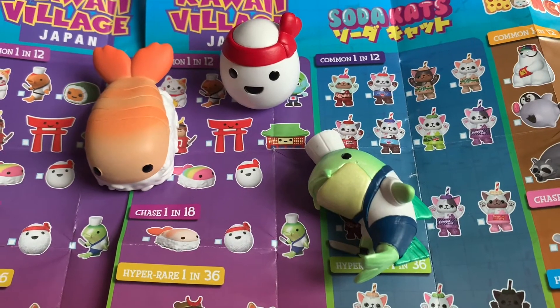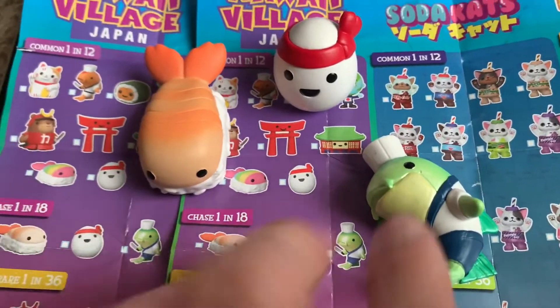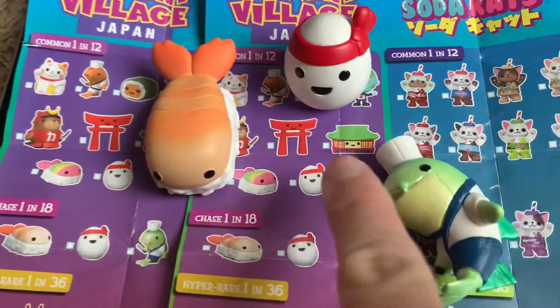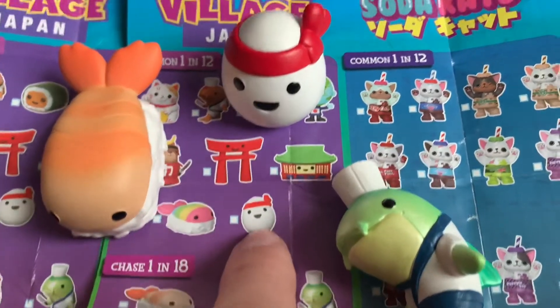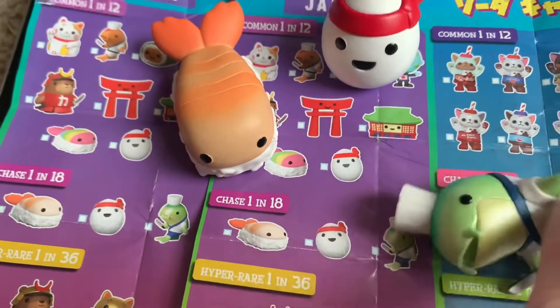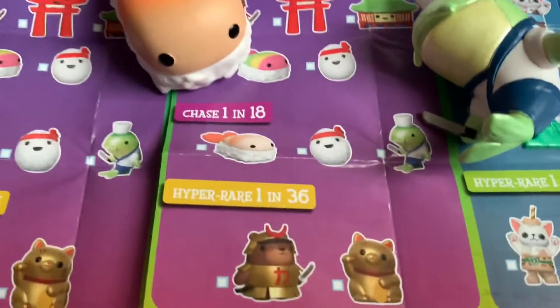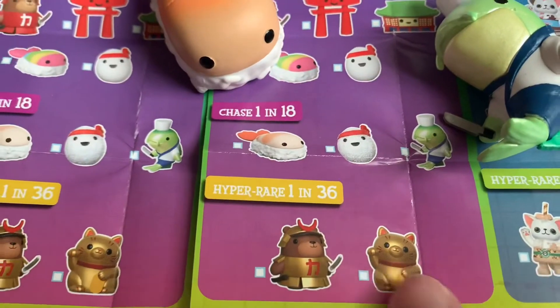We went back to Hot Topic and they had five left out of the six. In the main video we were actually missing that egg, so we ended up getting the regular egg — we had the chase egg. And in one of those we got the chase for sushi. So that means we have the entire set except for the two 1 in 36s. There's another Paka Paka in the books!